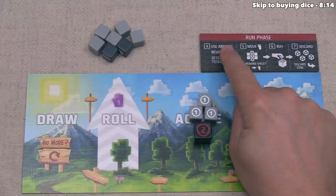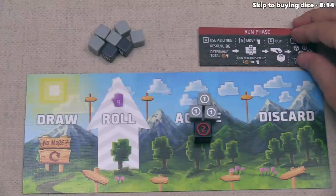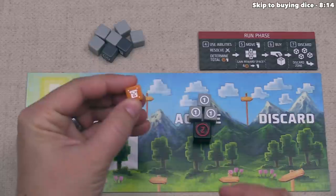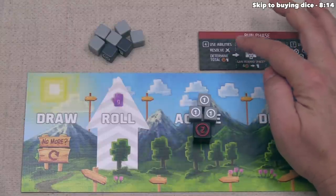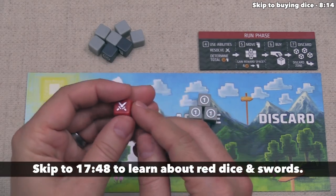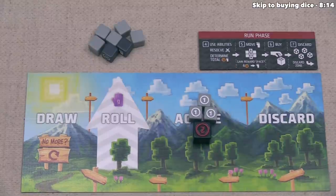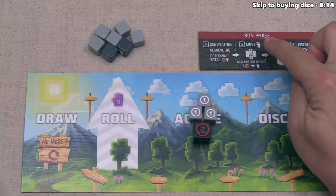All players are done, and nobody busted in this first round. We can now move into the run phase, which can technically happen in player order. We are the starting player because we have the starting player die. In step four of the round, we use any abilities showing on dice in our active area. We don't have any special abilities, so we move on to resolving swords — swords only show up on the red dice, which we haven't purchased yet.